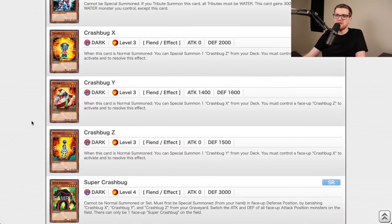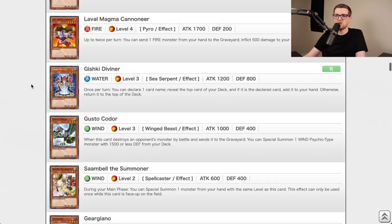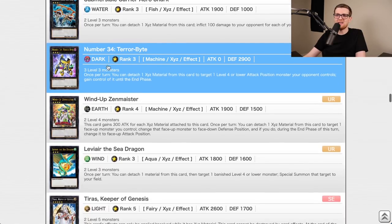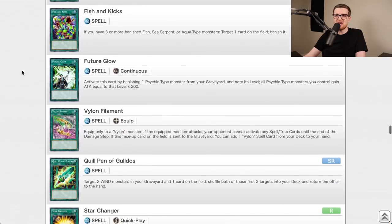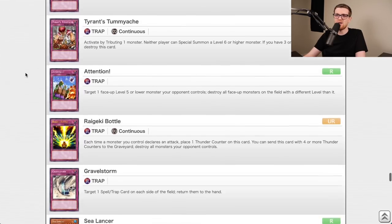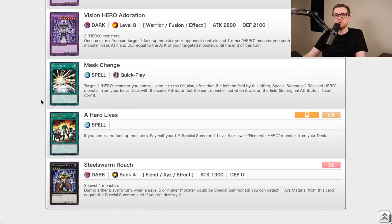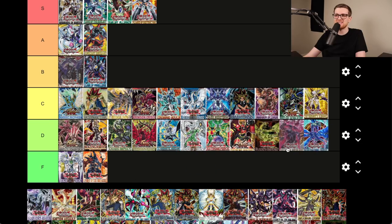Generation Force introduced XYZ monsters into the game. It has Wind-Up Magician, Leviathan Dragon, Leviar, Tiras, Adreus, Wonder Wand, Sealancer for Frognarchs, Orient Dragon, Roach, Hero Lives. When we did this in the progression series it wasn't too exciting because we couldn't take advantage of many of these cards. I think it's a D — a fine set but not mega game-changing.